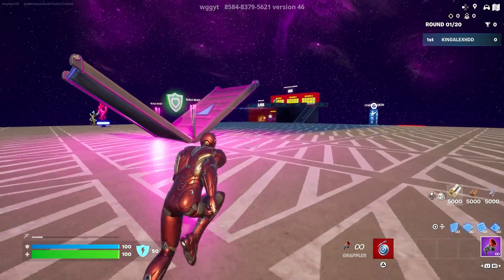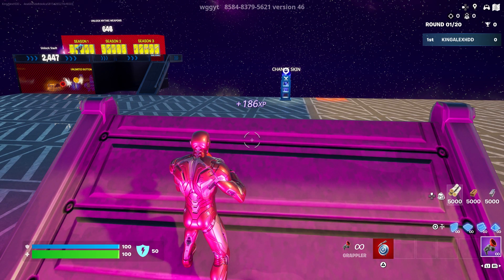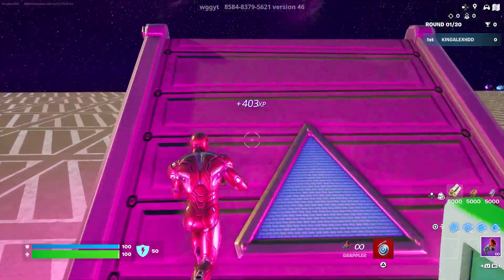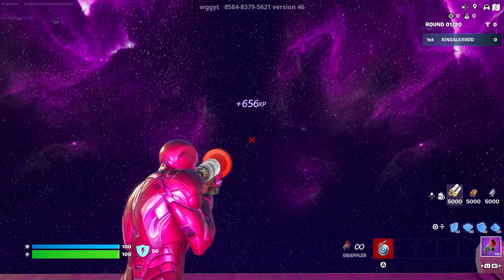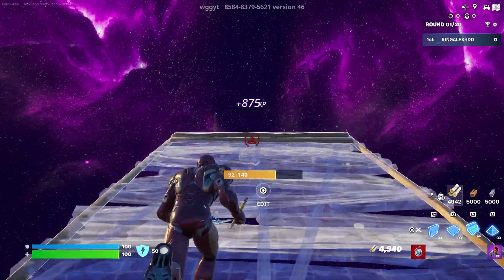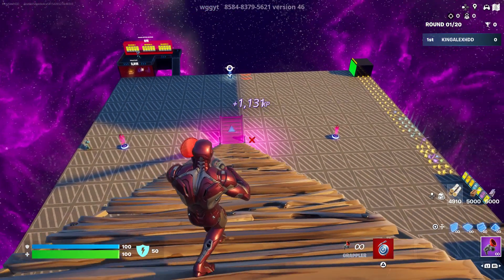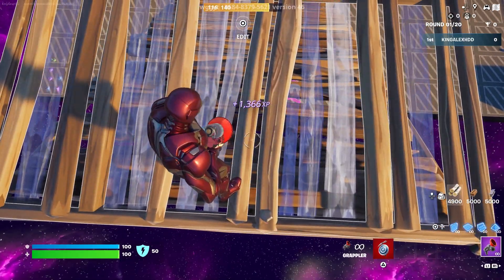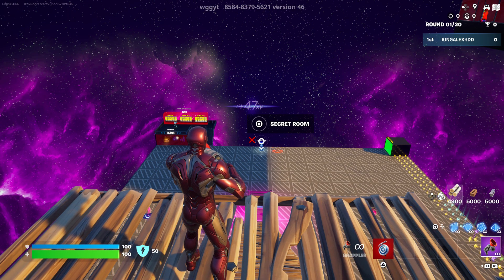Now come over here and face this direction — not the opposite direction, don't get confused. Face toward where the secret room is and the two things right there. Build nine ramps: one, two, three, four, five, six, seven, eight, nine. That's it — nine ramps, pretty simple. Then face slightly in this direction and build just one floor on top of it.